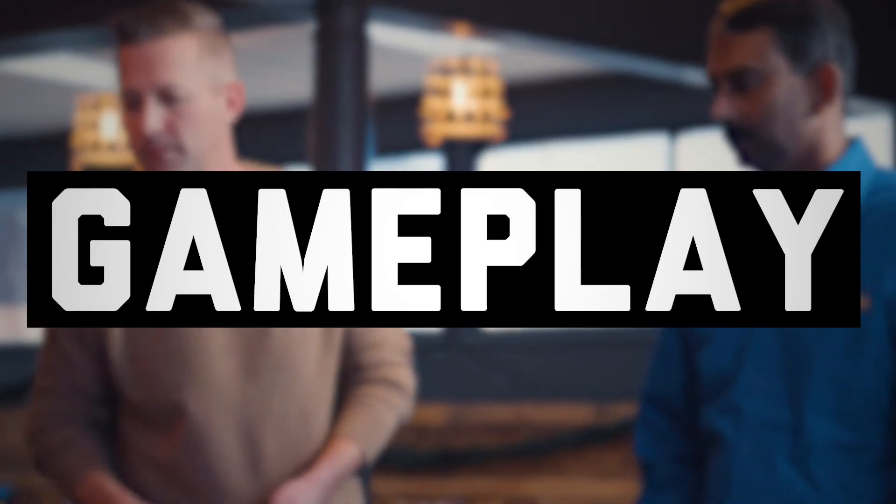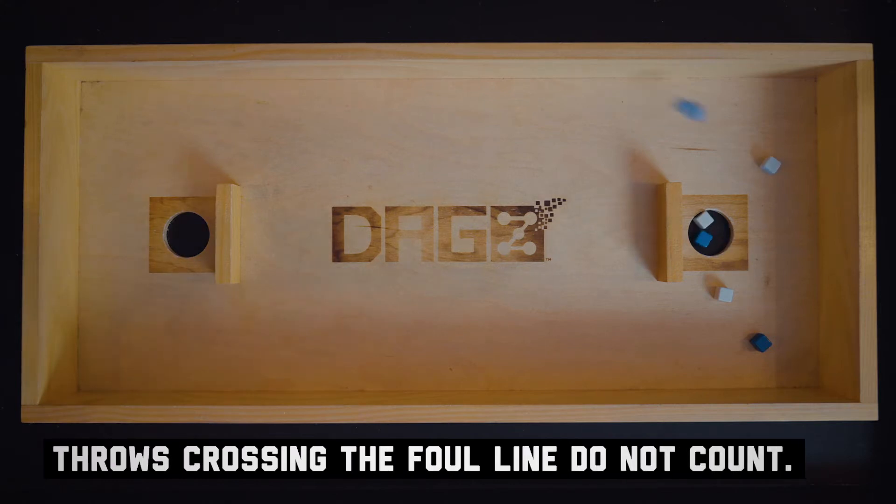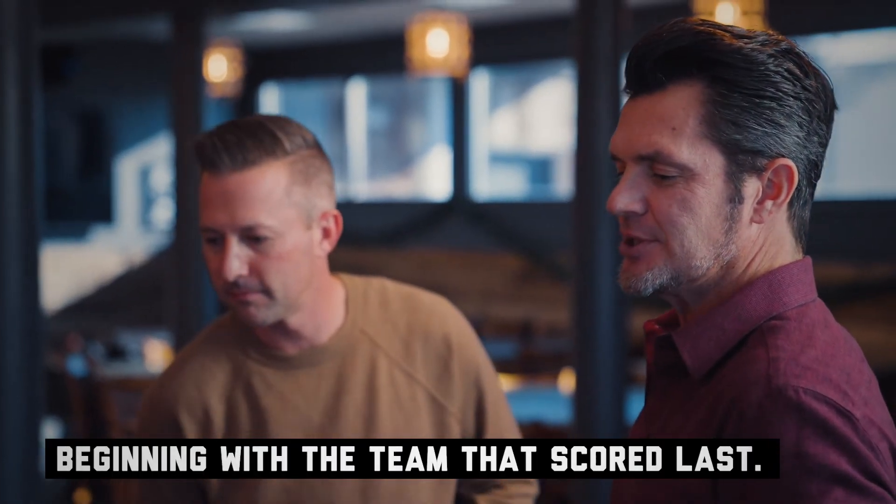Gameplay. Each player throws from behind the DAGZ box, making certain not to cross the invisible foul line. The player must not pass the invisible foul line or the player's throw does not count and the die is removed from play. Each team alternates shots beginning with the team that had scored last or the team selected to begin the game.